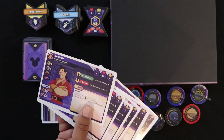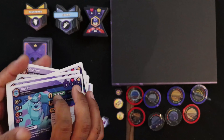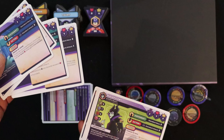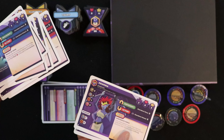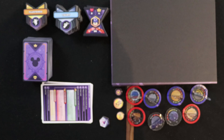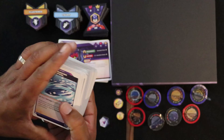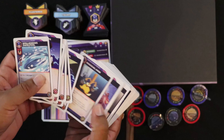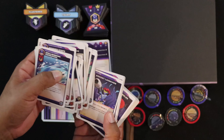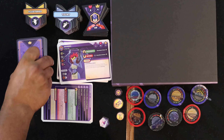So there are character sheets for all eight characters, including Sorcerer's Apprentice Mickey and Demona. When you flip them over you see the upgraded side — sometimes you'll be flipping them back, other times they'll stay upgraded for the rest of the game or until they're defeated. Each character also has 10 cards, and the sheet tells you what elements those cards have and what you can discard to upgrade them.